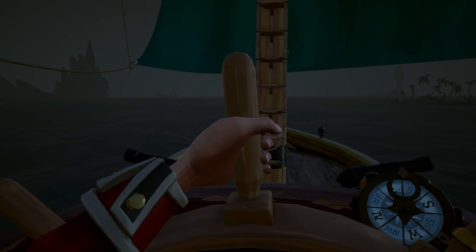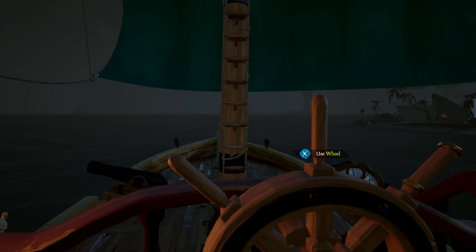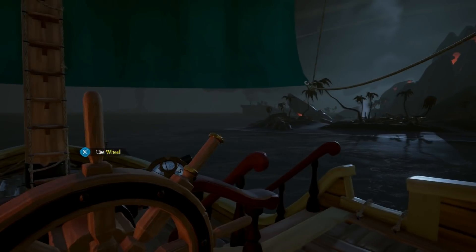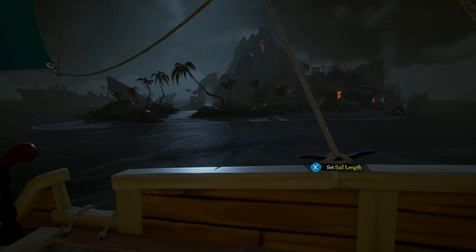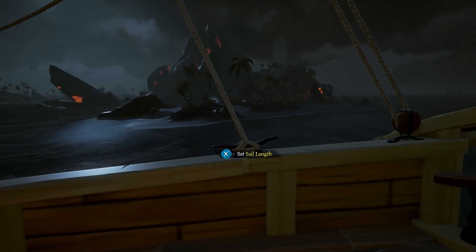So we've got cosmetics, which most people already knew about. There are limited time items — the Forsaken Ashes weapons and ship items are available through the Forsaken Shores campaign. Visit Duke in any tavern and exchange your doubloons while they are in stock. The Forsaken Ashes clothes and items are now stocked at Morrow's Peak Outpost only. Pirates who have dared to explore the Devil's Roar will be able to purchase these items, which are a permanent addition purchasable with gold.